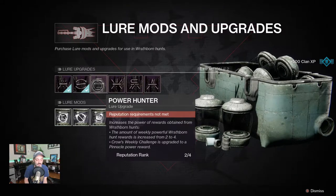The next is power hunter — it increases the power of rewards obtained from wrathborn hunts. The amount of weekly powerful wrathborn hunt rewards is increased from two to four, and the crow's weekly challenges are upgraded to a pinnacle power reward.